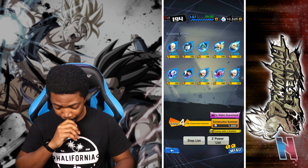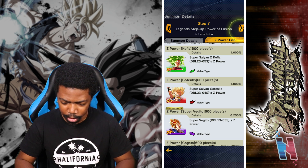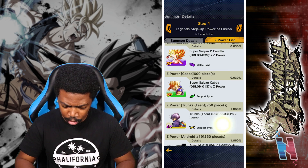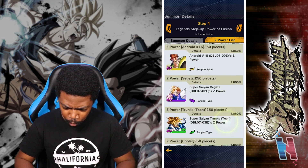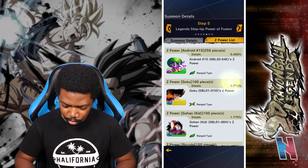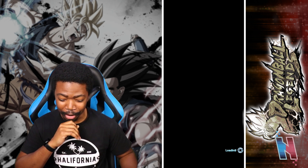Let's go check the Z Power rates real quick. Step four, step five doubles the rates for the new units, but apart from that everything else is the same. Extreme units are almost 2% — oh no, oh well. This is all EX or higher. Hero units regulate themselves. I almost had a heart attack. Okay, let's keep it going.